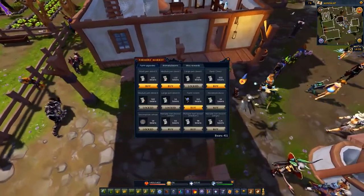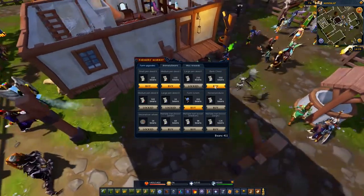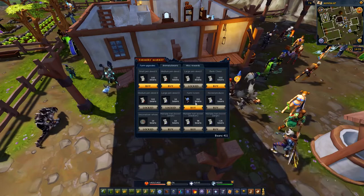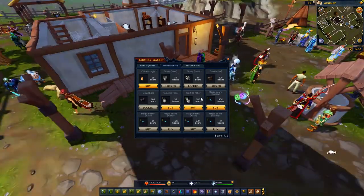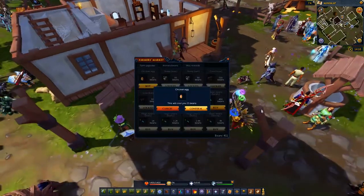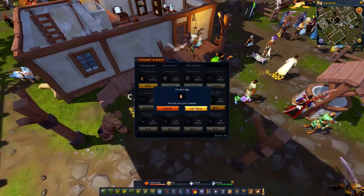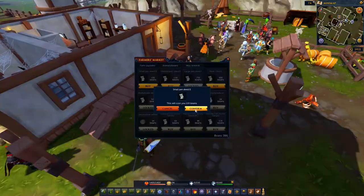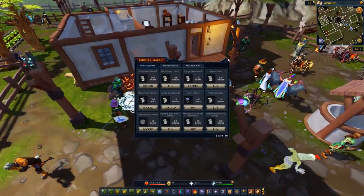Apparently we can buy some other animals. We have 411 beans to spare and we could either get a bank chest, a second small pen, a medium pen, or a farming totem. Let's look at the animals — we can get a chicken. I guess the only thing we can get right now are the chickens. Let's buy one chicken. Actually I think we need two — a rooster and a chicken. We're just going to get the chicken. And we need another pen, so let's get that. And I guess we can get this farm totem — not entirely sure what it does, but we'll find out.